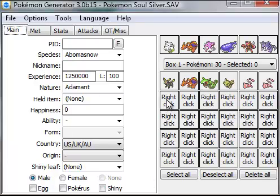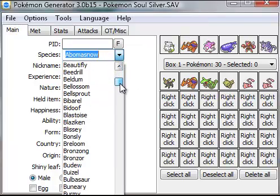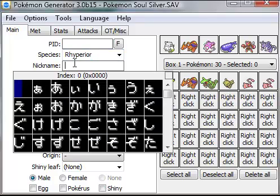You can see all your Pokémon here but don't touch them right now. In the left-hand column, choose a Pokémon you want. For the sake of this tutorial, I'll be doing Rhyperior. You can give him a nickname — I'll type in Ryper.